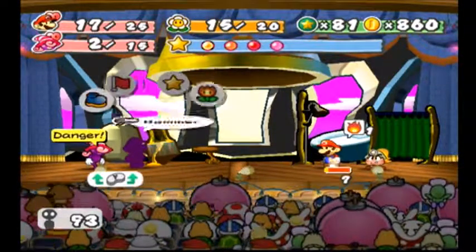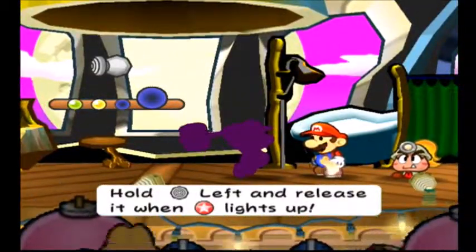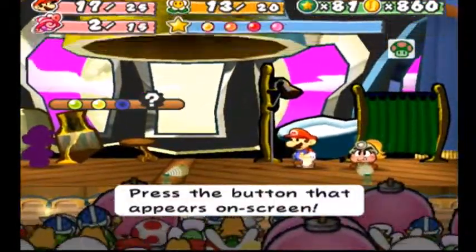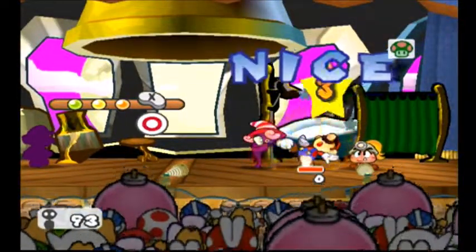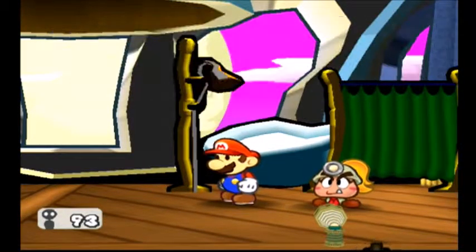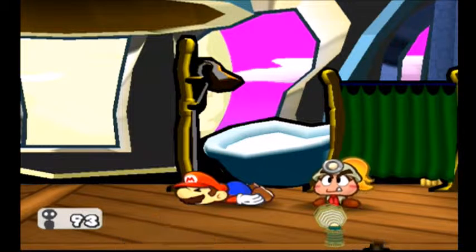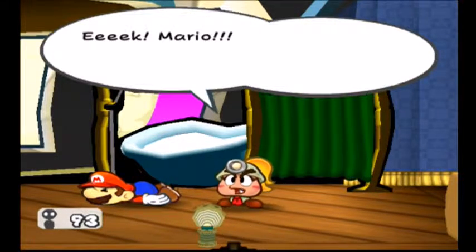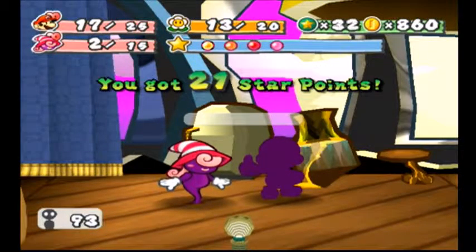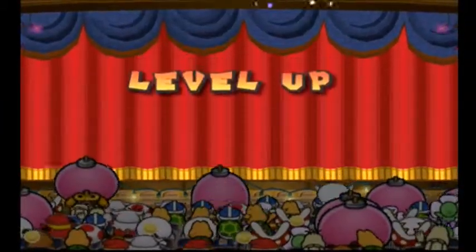Okay, we should be able to end this fight here. This could have been a better Doopliss fight — I kind of sucked against it. Also, I went out and bought items for this fight but I didn't feel like really using them. And there we go. If you had beaten Goombella, Koops would have come out next, and if you beat Koops it would have been Flurrie and Yoshi and all that stuff — very, very, very annoying to fight all of them. But if you just defeat Mario, it just finishes.